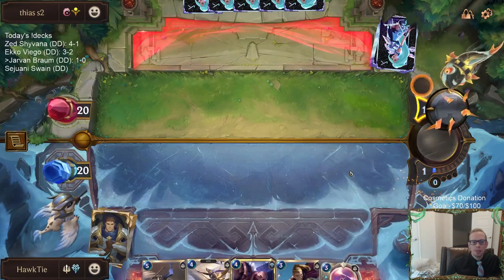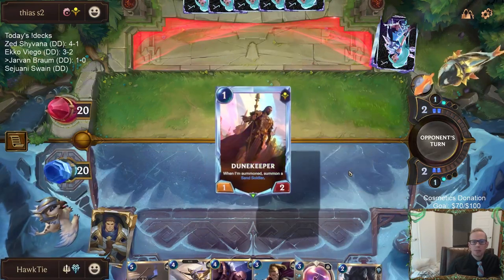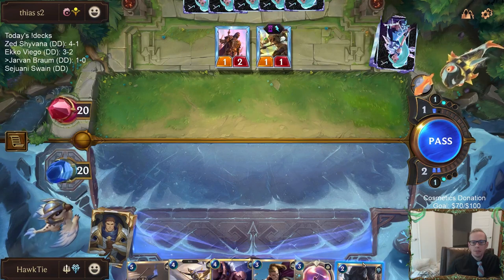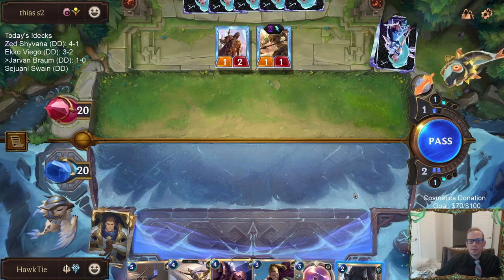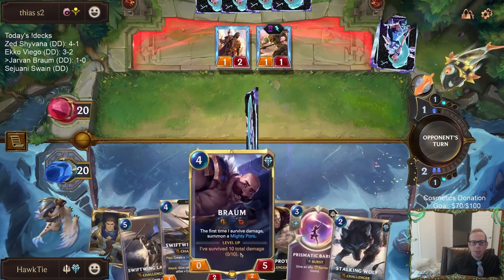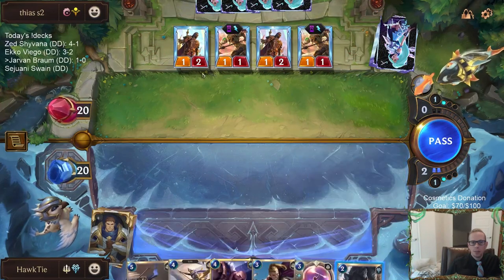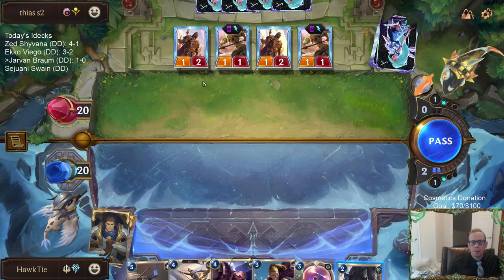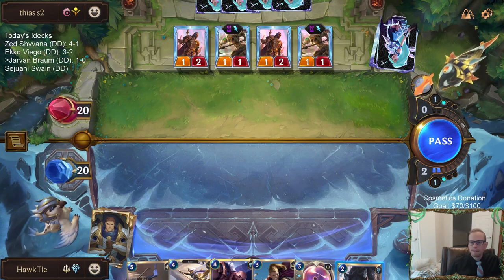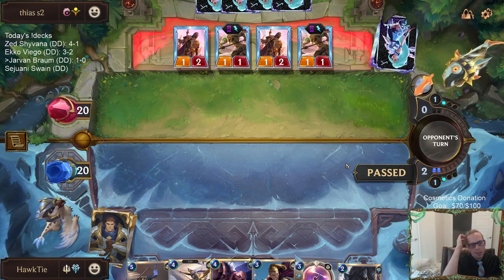Just gotta find something to do rounds one and two, but I like these three because Swift Wing Flight I can play on round five and play this plus Blinding Assault. I'll keep Prismatic Barrier for the first two rounds. Stalking Wolf — I think keeping the mana for Prismatic Barrier is probably the play because with Stalking Wolf I get a block on one-two but still take the same amount of damage. At least it's only six damage instead of eight.